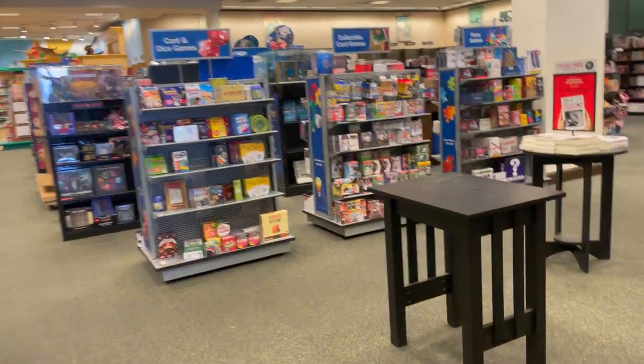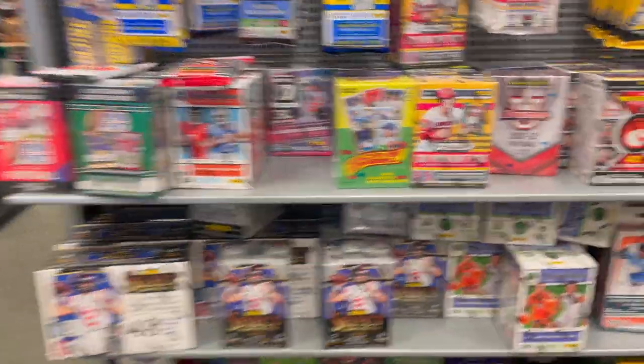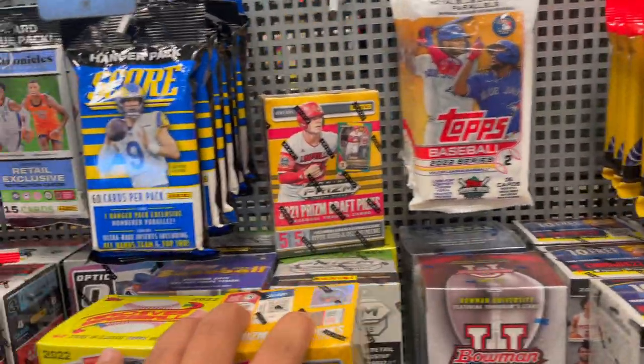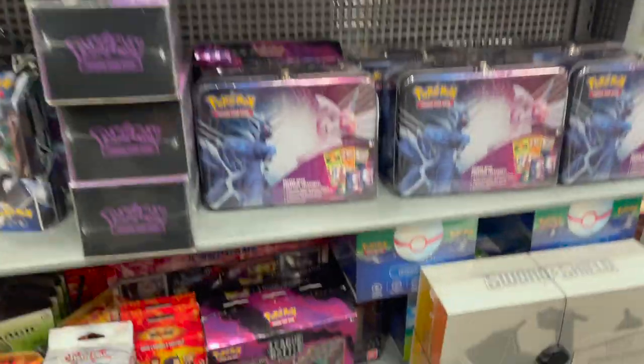What's going on everybody, I'm here at Barnes & Noble and we're doing a little card hunt. I haven't done a card hunt in a while, mostly because I've been doing a lot of shorts. They keep the cards in the back. Donruss is back, that's weird. Optic baseball right here — I'll take one of these. On this side they just got Pokemon.